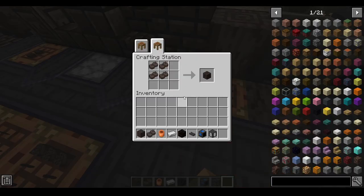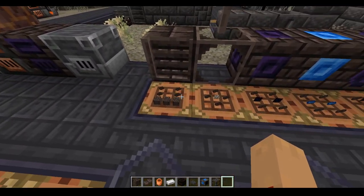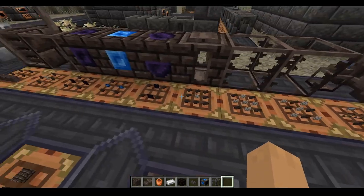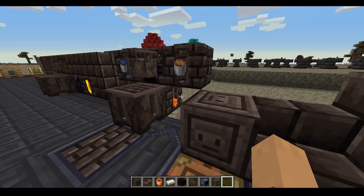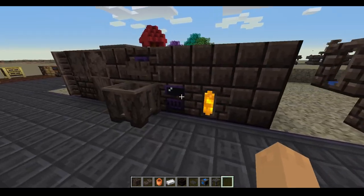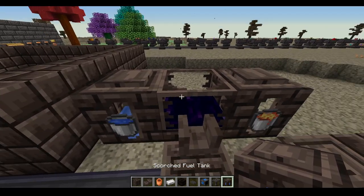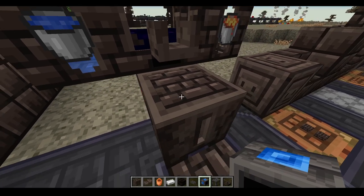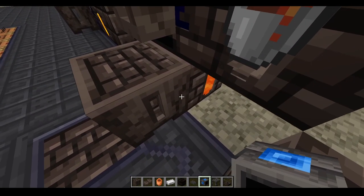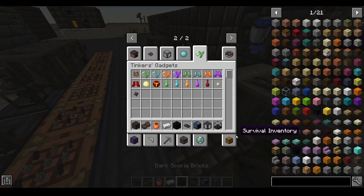Then like the seared bricks, you combine scorched bricks in a 4x4 grid to make scorched bricks blocks. Scorched bricks can be used in many similar ways to seared bricks, the main exception being you need obsidian panes, which are made from molten obsidian cast onto a casting table. A similar method to making the foundry controller involves using a basic alloying machine with scorched fuel tanks and a scorched alloyer made like this, and then pouring obsidian onto scorched brick to get a foundry controller.